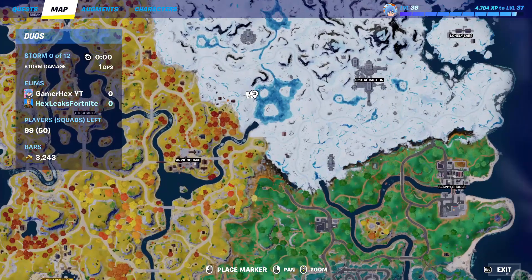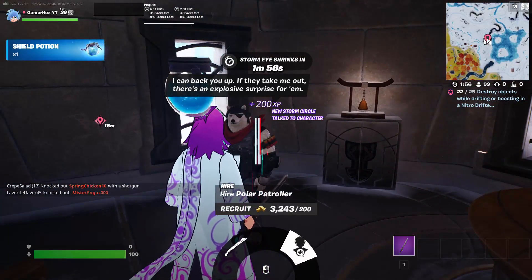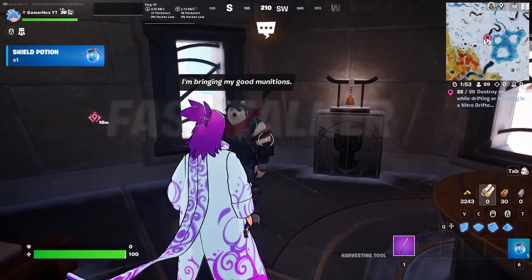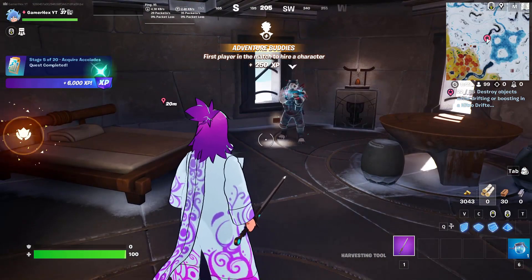For the next challenge, you need to 'hire a character.' Here is one of the characters that can be hired. Go to them directly — you only need 200 gold bars to hire them. Click on them and the character is hired.